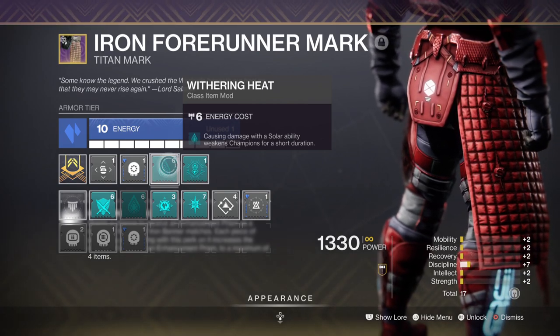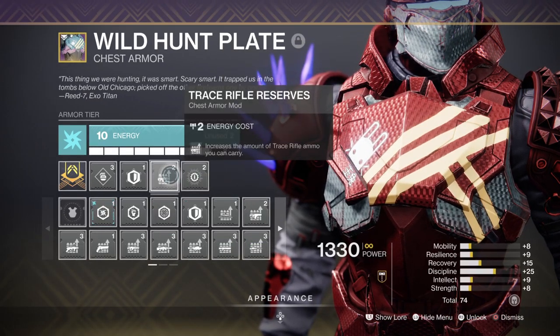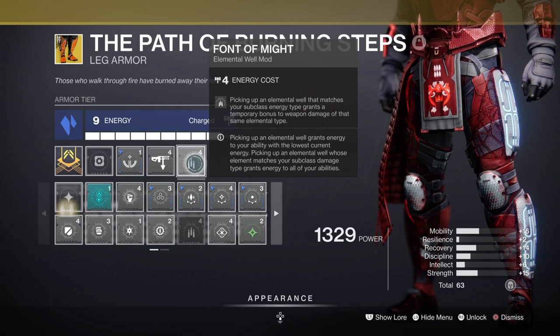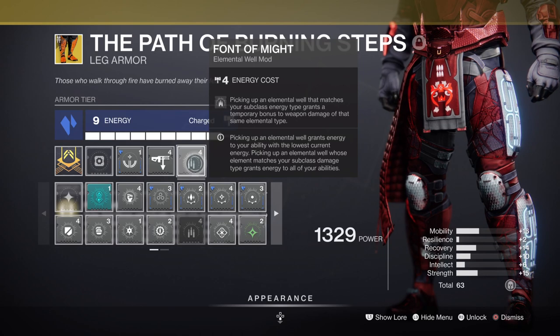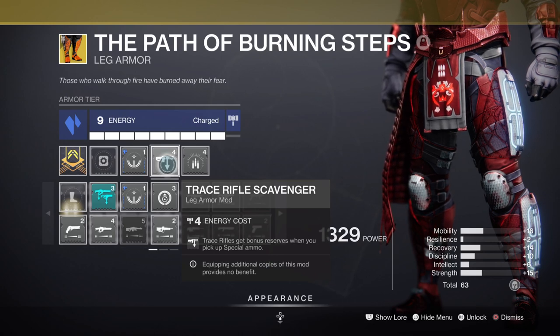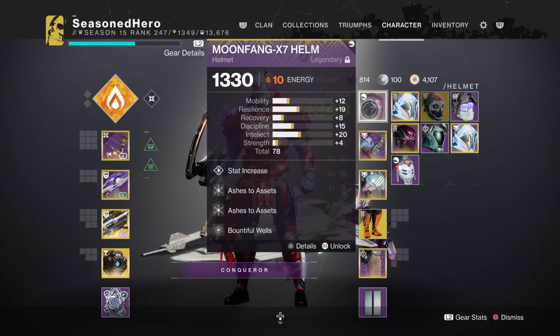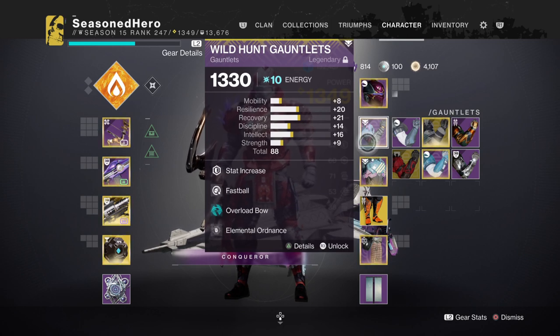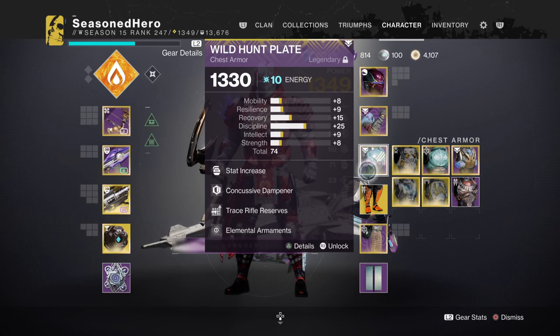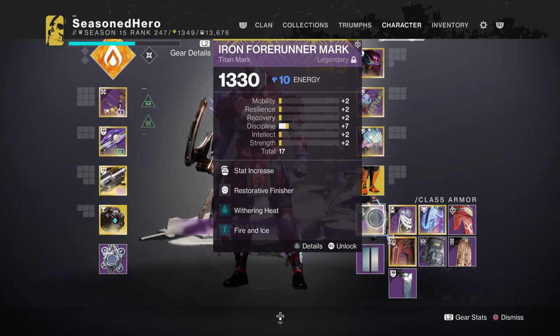We are left with a few more mods that affect the build. Elemental Armaments allows Solar-based weapons to create wells. Trace Rifle Reserves increases the amount of Trace Rifle ammo you can carry. Font of Might allows us to gain a 20% weapon buff from collecting the matching elemental well. Trace Rifle Scavenger grants bonus ammo when picking up special ammo. For the full armor mod breakdown — Head: Minor Intellect, Ashes to Assets x2, Bountiful Wells. Arms: Resilience, Fastball, Elemental Armaments. Chest: Discipline, Concussive Dampener, Trace Rifle Reserves, Elemental Armaments. Legs: Orbs of Restoration, Trace Rifle Scavenger, Font of Might. Mark: Minor Discipline, Restorative Finisher, Withering Heat, Fire and Ice.